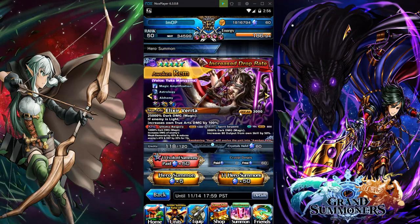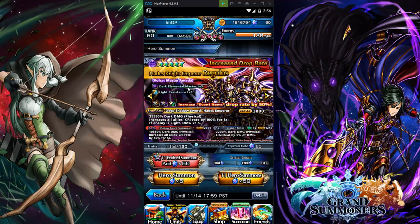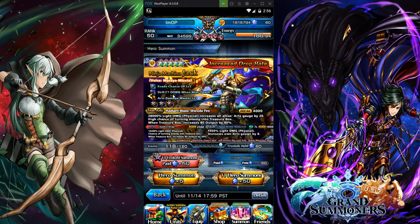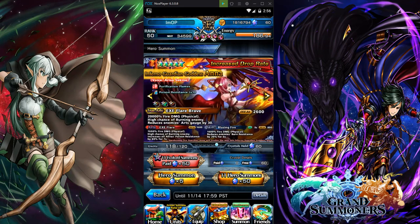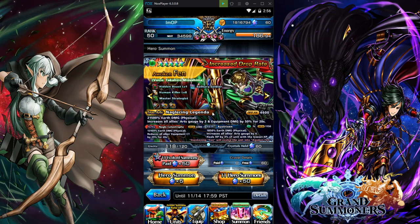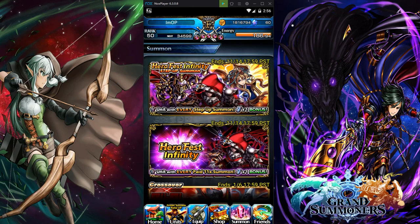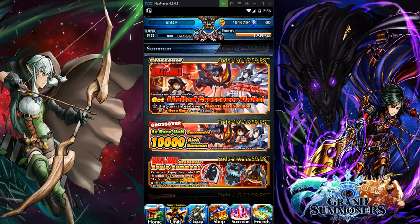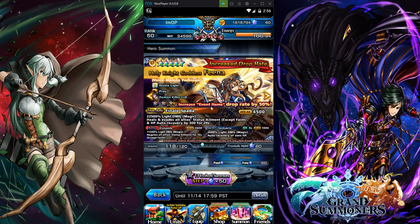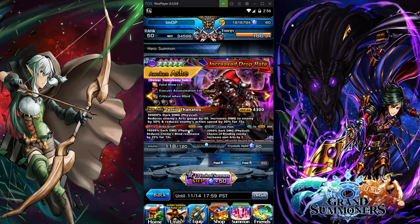Anyway guys, that's gonna be it for this video. I do recommend summoning on this banner. If you're an OG player you probably already have Rex, Fina, Finn, Realm, Anna, and Jack, so if you don't have Ash you can try to go for him. For new players, this is a good banner to summon on. There's also the limited crossover Killer banner which is a good one too — I mentioned that last video. Other than that, that's it — hope you enjoyed it, please like and subscribe. Have an amazing day, stay beautiful, stay positive. I'm out. Peace.